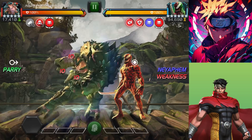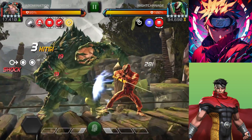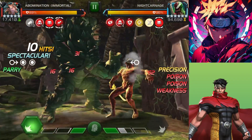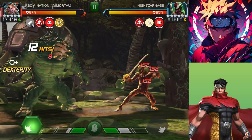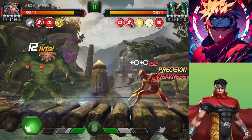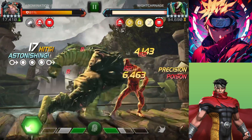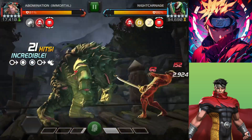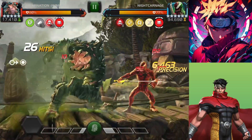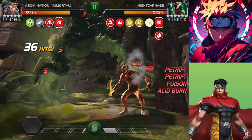For the boss fight, you just need to bring a champion who deals poison damage and is immune to poison. I'm using Immortal Abomination. One important thing — make sure to change Night Carnage's form at the start of the fight. He's a Nightcrawler-based boss who can evade, and if he evades you are going to have a very bad time.